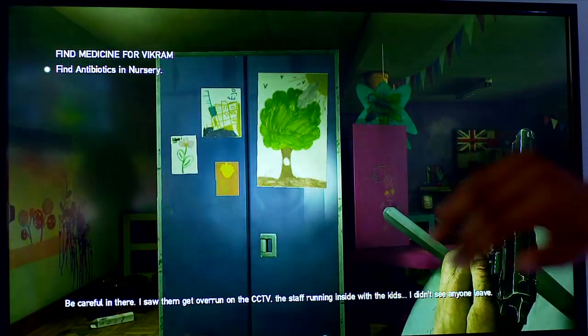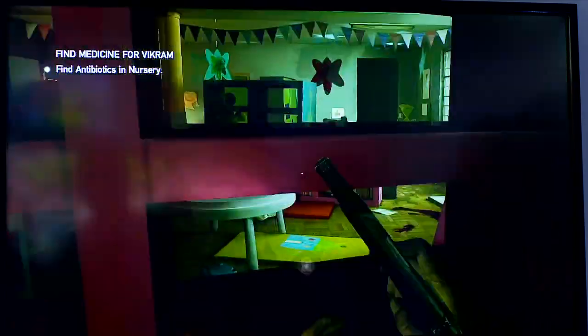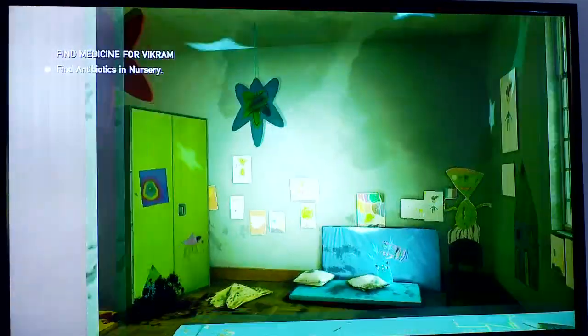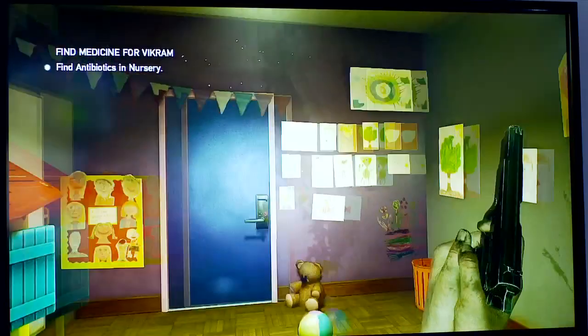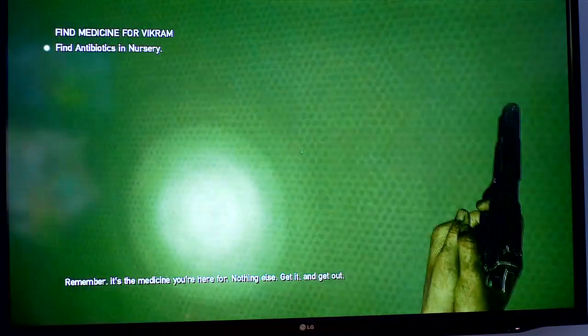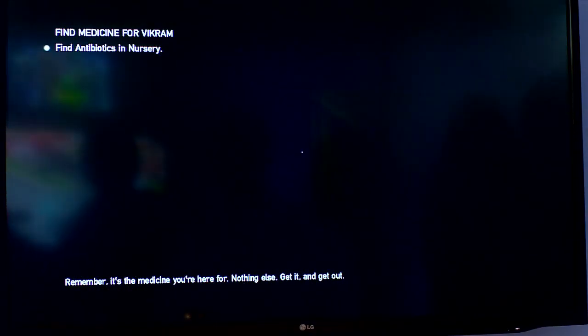The first objective was to actually get into the nursery. Now that we've found our way in, the idea is to find the antibiotics. You've got to keep your wits about you and make your way through as far as you can, killing all the zombies that are coming your way. And there was me thinking I had to make friends with them.